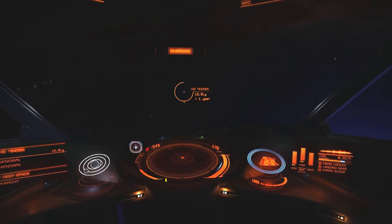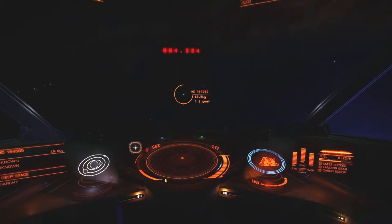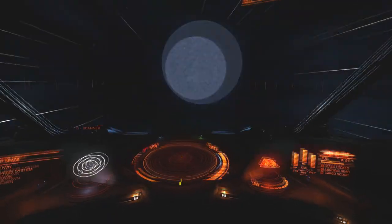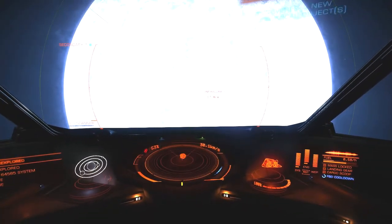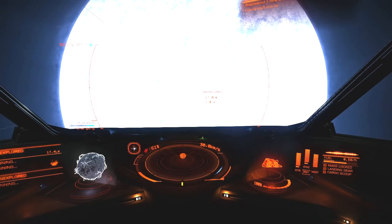Our first target is HD164585. This is a system with a Neutron Star in it with a B-type as well. As we go here, I'm interested to scan my first Neutron Star. There's the B-type though, but now I have to try and find the Neutron Star. Neutron Stars are really, really tiny and dense, so I'm not entirely sure if I'm going to have the kinds of problems that I had with black holes.